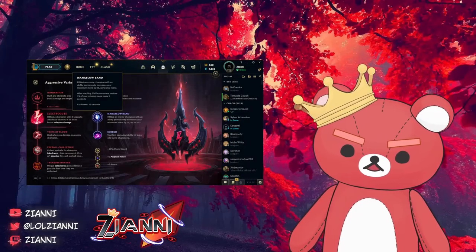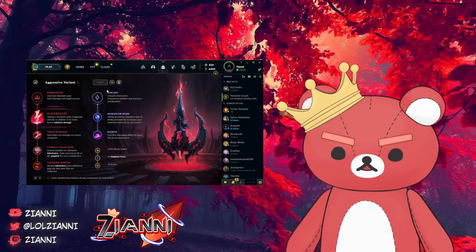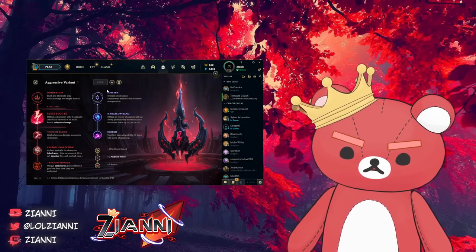In regards to rune pages, there's a lot of options available for Syndra right now, and I'm not kidding when I say there's 4 to 5 valid pages. We're going to be going through all of them and giving you a quick rundown on why and when to take them. The first one is the aggressive variant, which is Electrocute.